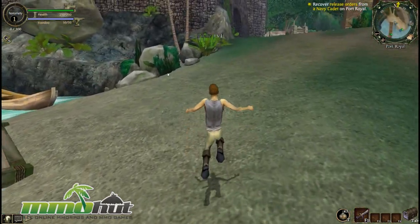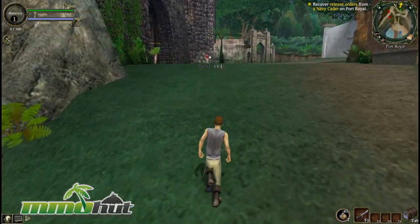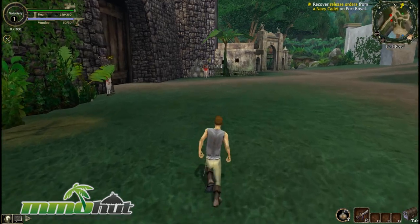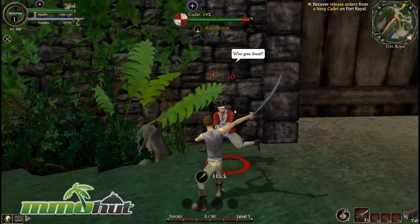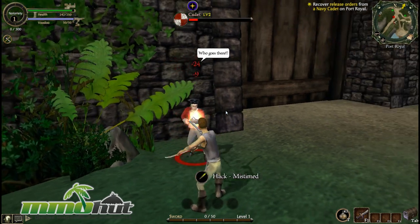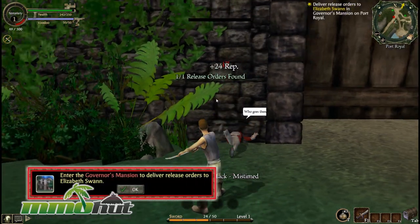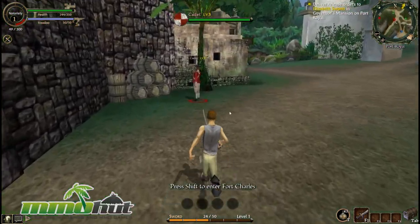So the game is kind of tricking me — the little lights over their heads don't mean they have quests right away. The quest says recover release orders from Naval Cadets on Port Royal. Let's go fight these guys. Walk up to them — they're firing. Combat seems pretty simple. I'm just battling this guy right now and I'm just spamming my left click. I owned this cadet by spamming left click. Let's go fight these guys too — combat seems pretty cool but we'll experiment with it a bit more.